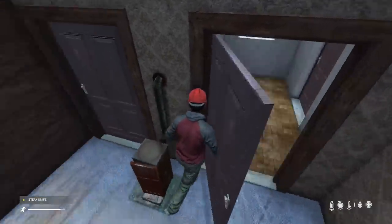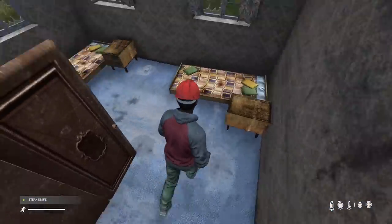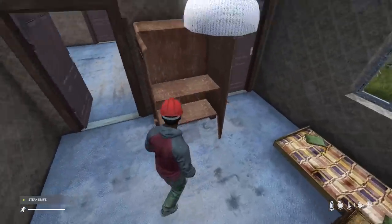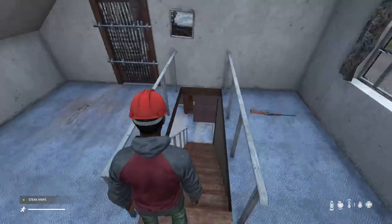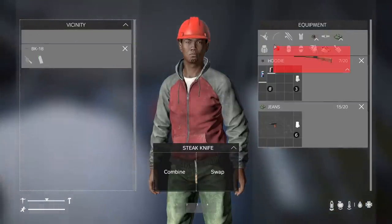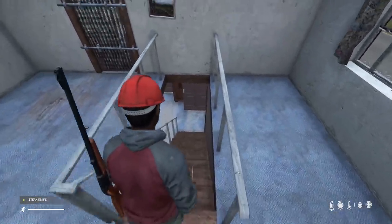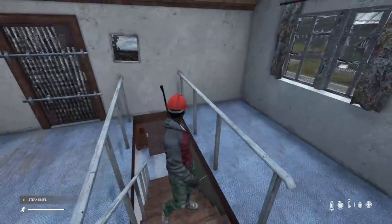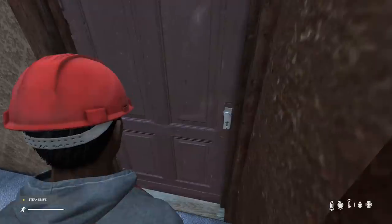We've already covered tips on starting off by finding rags, sharp items, and making sure you're getting water. The water tip is super important. Another find here is this BK-18 — it's not a big deal, but make sure you're searching the whole house, because a lot of people will skip the attic up here. And look at that — I just found myself a decent rifle. It's actually a single shot so it takes a lot of reloading, but it's pretty powerful.